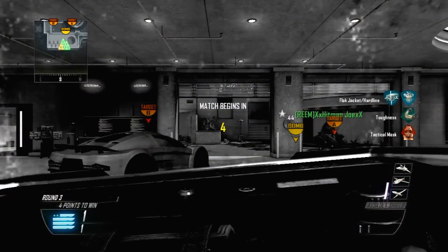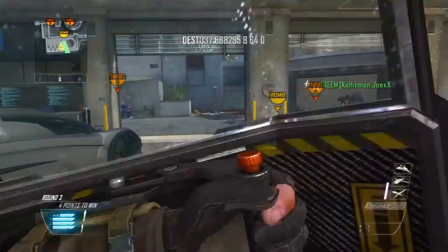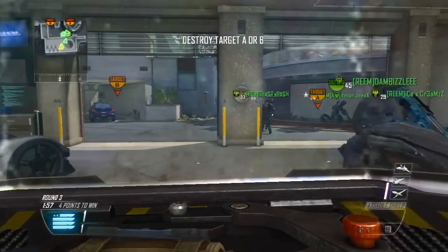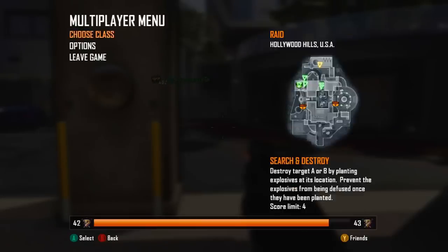So be sure to try it out. What you actually have to do is start off with your primary set to the assault shield — so start with the first class I showed you — place the shield, switch to the other class, place the shield, switch back to the first class, place the shield, and so on.